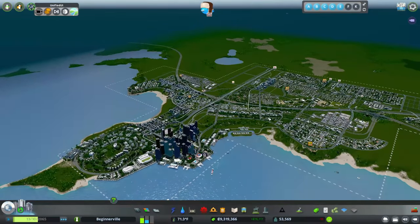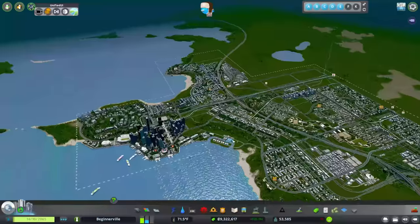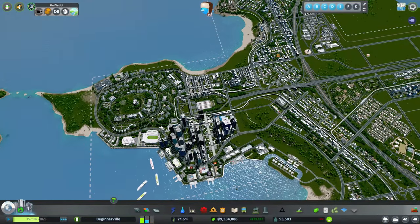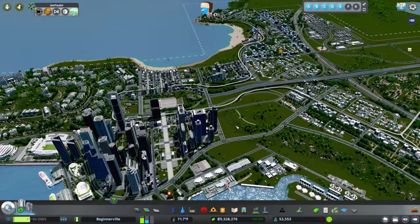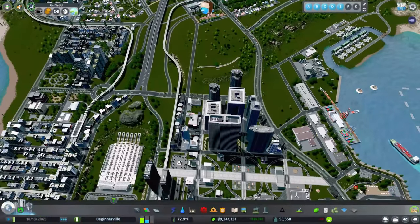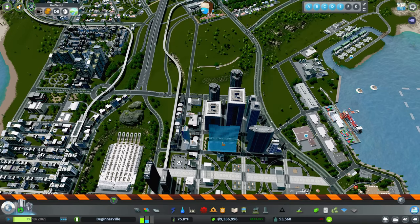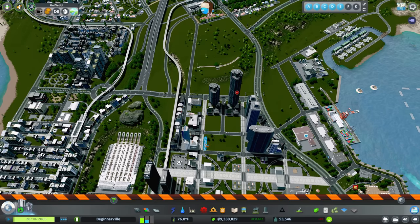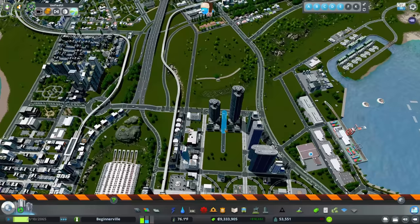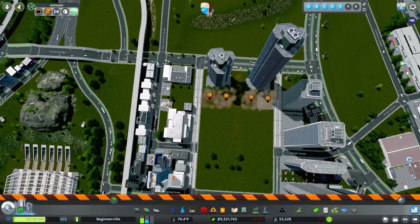Looking at our city, which has gotten pretty big, we don't really have a whole lot of room over here in our downtown for the financial district. But this would be in real life where it would develop, as a lot of times the big banking industries end up culminating in these downtown areas. So what we're going to have to do is delete a couple of buildings and make some space for the stock exchange as well as a few of the other buildings. We're definitely going to lose out on a little bit of those buildings, but I think that in the end it's going to be worth it.